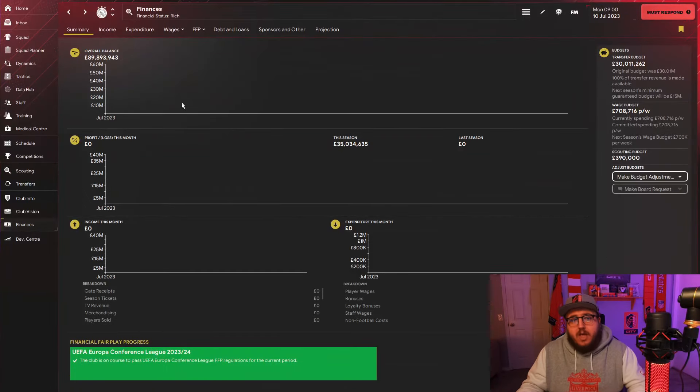The next place I go to is our finances. How are we looking financially - are we healthy or are we going to be the next Bordeaux? Thankfully we're pretty healthy with 89 million pounds in the bank. We also have a pretty hefty transfer budget of 30 million pounds, and we're not in the red with the wage budget. However, we are at the cap with the wage budget, so any signings would push us over. One place I look to bolster our financial situation is our clauses, found in the transfer section.